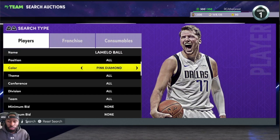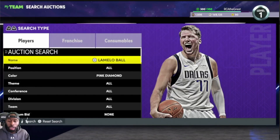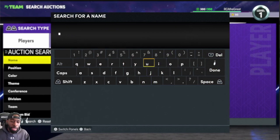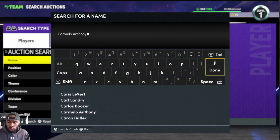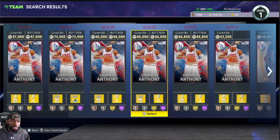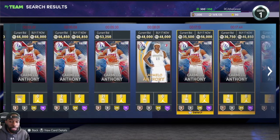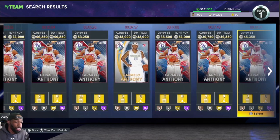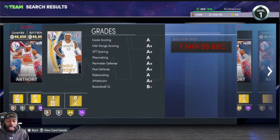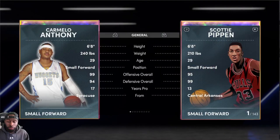I think we still have some other cards we can look at. Let's stick with the name Melo — let's go to Carmelo Anthony this time. We're going to be looking at why this card is going for pretty much less than 50k. I know why: it's because he does not have Hall of Fame defensive badges.